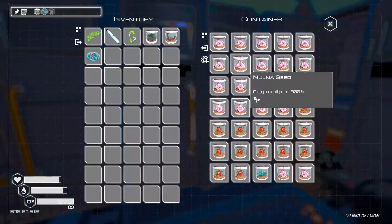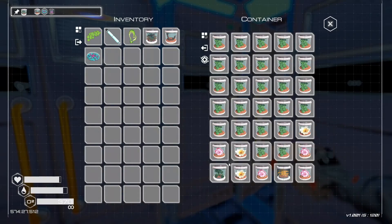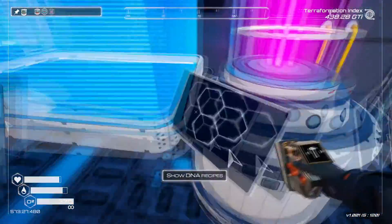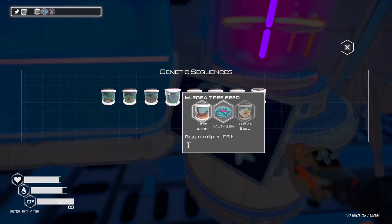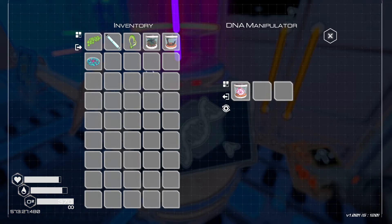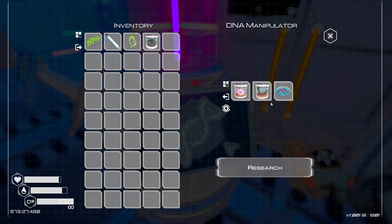And then you just need these plants that you find everywhere. It's a different purple one — I got this one. So I'm going to make this tree right here. What you want to do is pop this in, the bark in, and this would pop it all in. It doesn't matter what order you put it in, and then you click research.